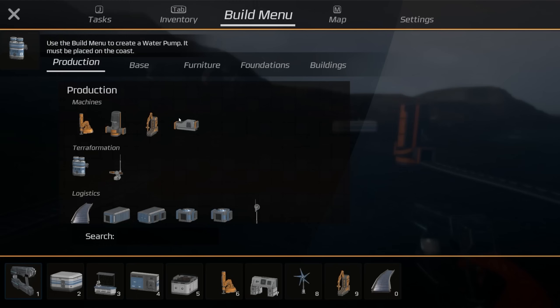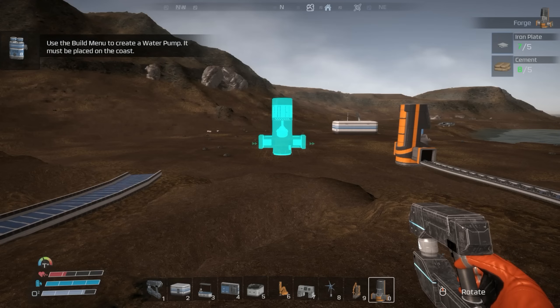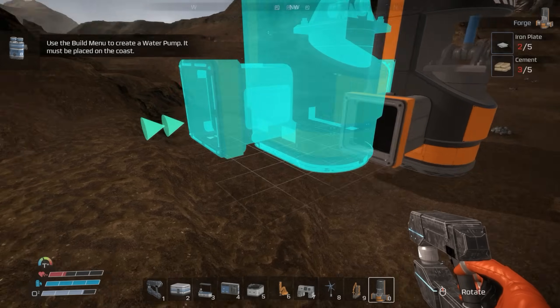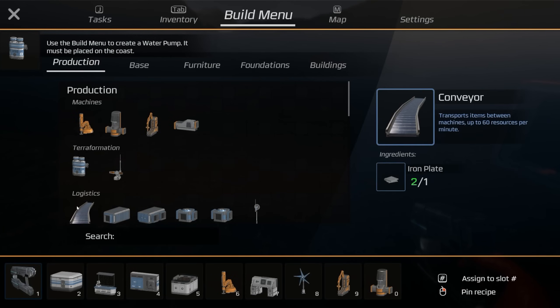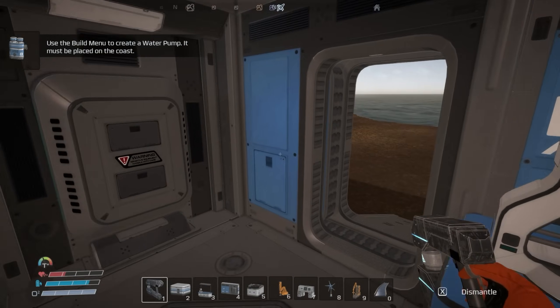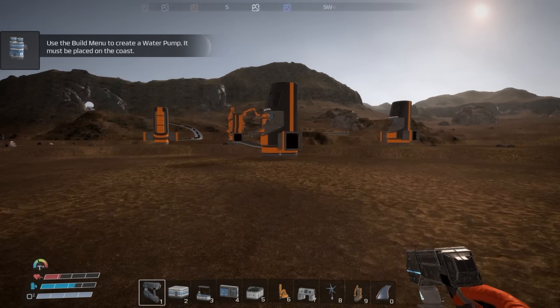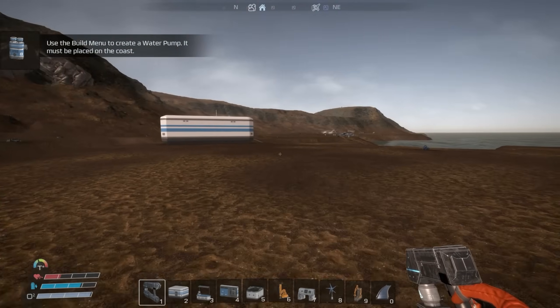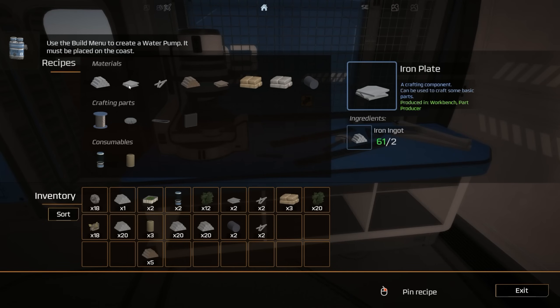Now we need another forge. I already have the stuff for one — put that right here. Let's grab some conveyor belts. Oh, are you kidding me, I need one more iron plate. I don't have any iron — I was just so used to having ingots on me. We gotta get this stuff going — that's what we're working on. Let's go to the workbench. How many different things can we make from ingots? Just plates and rods. For copper we just make plates and then plates get turned into other stuff.